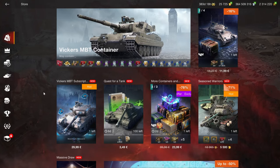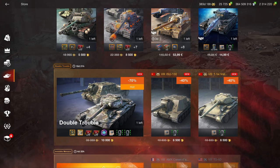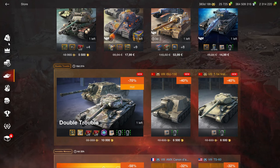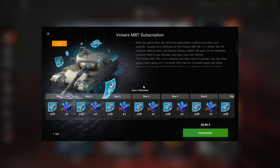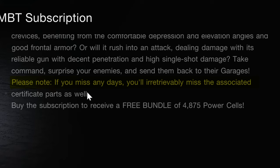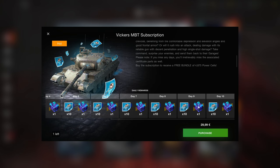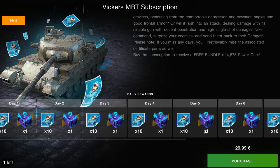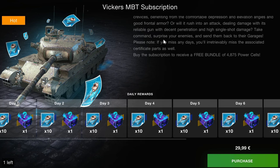Obviously, the tank itself is a fine tank. If it comes in the shop for 6,000–7,000 gold, I'll recommend it for that price. But there is a second option, and it's a subscription. Here is the catch about the subscription: if you scroll all the way down, it says — please note — if you miss any days, you'll irretrievably miss the associated certificate parts as well, which means if you miss a single one of these 10 days, you have just paid 30 euros for 10 mystery boxes. That is proper evil. And it says it right there at the bottom — it doesn't even say it at the start. There's no big disclaimer.